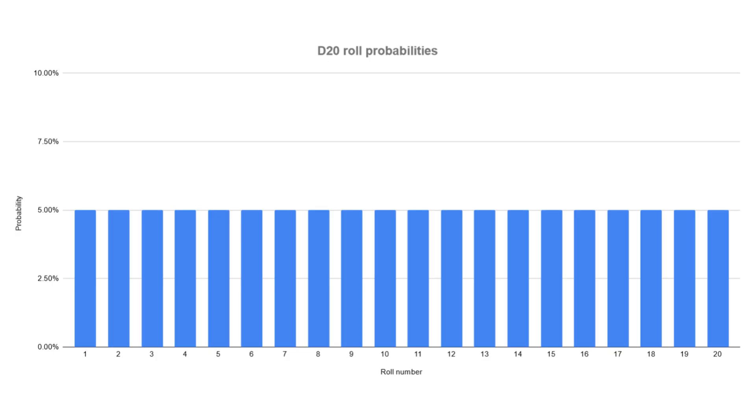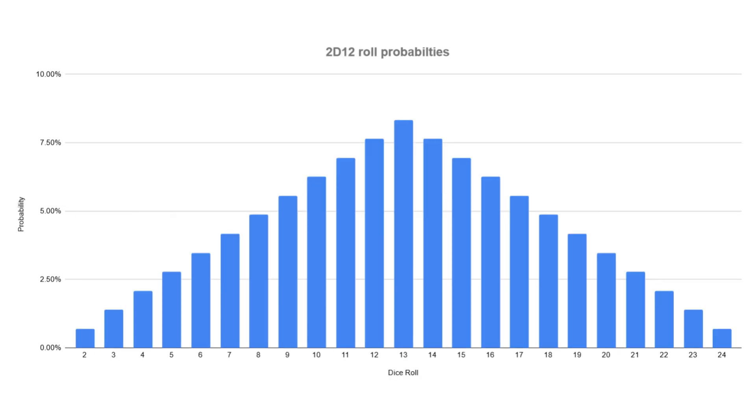Let's get into the differences, starting with that fear-hope mechanic. If you're unfamiliar, Daggerheart uses two D12s instead of one D20 when you're rolling any ability check or attack. This means the number you're going to get will go between 2 and 24 instead of 1 and 20. So the range is in fact different and higher. And the distribution of numbers is not equal.